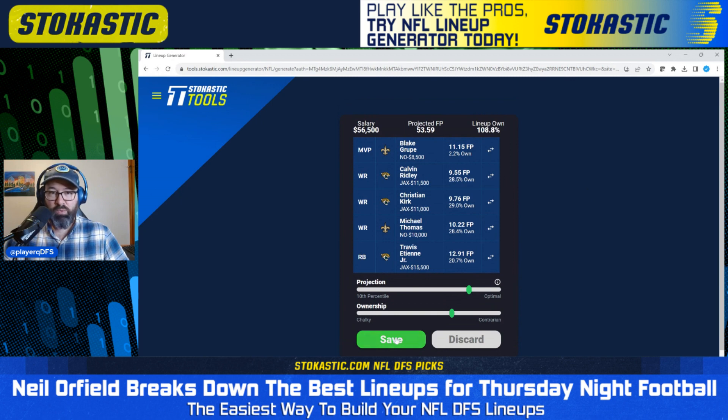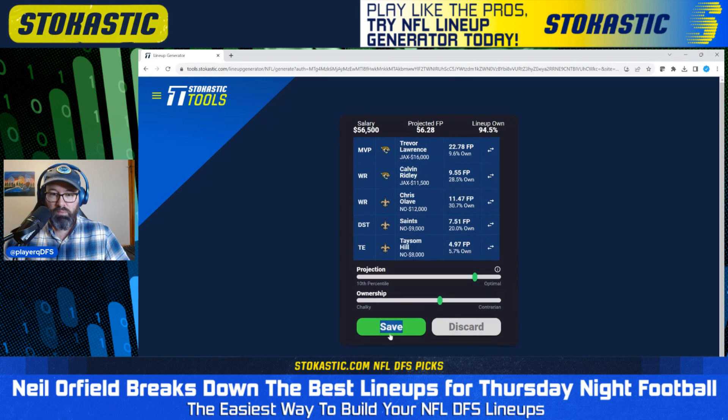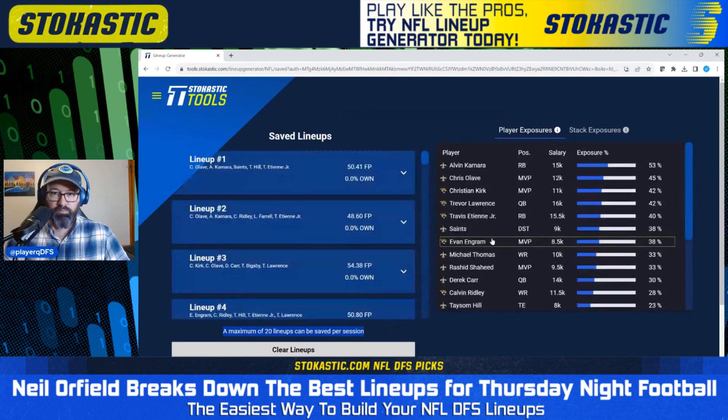Now I'm going to go through and save until we get to the exposures page, so we can see how much we're getting of each player on FanDuel. We've got 53% Alvin Kamara — not a big surprise. Chris Olave and Christian Kirk are making up 87% of our MVP exposure, which is a little surprising to me, but both are certainly viable MVPs with the possibility of being the highest scoring player on the slate. We've got 42% Trevor Lawrence, 40% ETN, 38% Saints defense, 38% Evan Ingram, 33% Michael Thomas, 30% Derek Carr. Pretty spread out overall in terms of ownership — this all makes some sense.